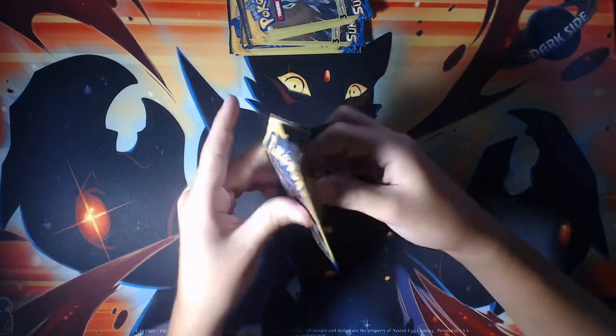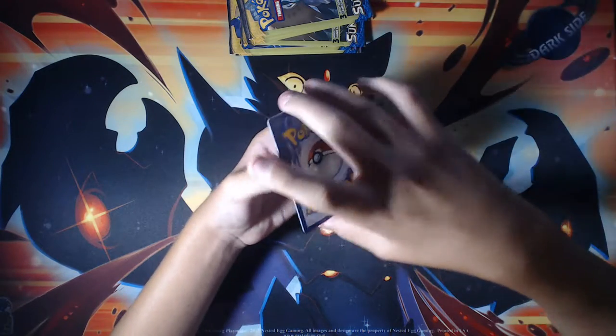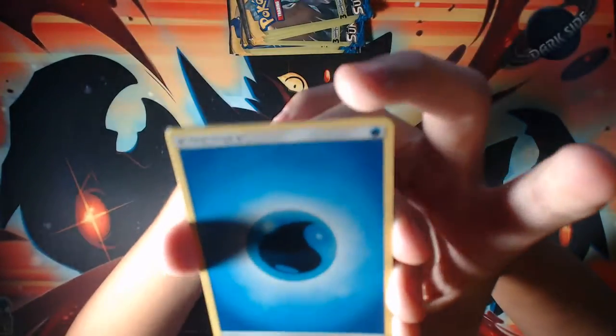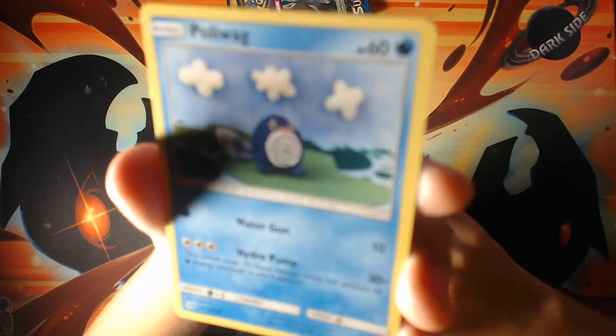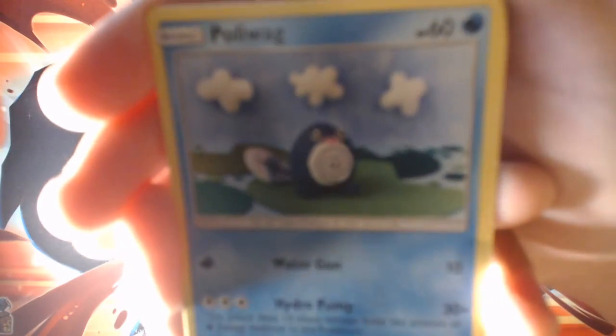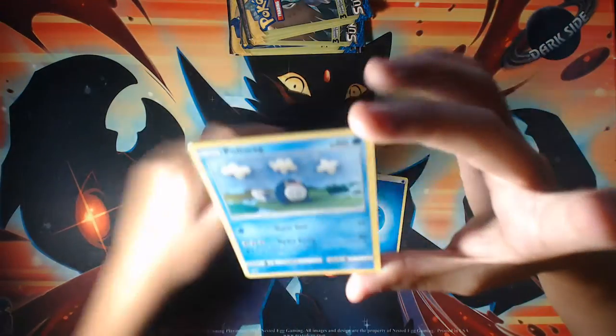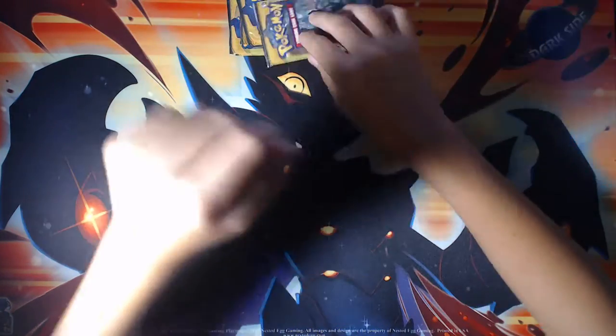Sadly no more ultra rares so far, but that's what I'm expecting now because we already pulled three so far. This is the second time I opened a pack and the energy was upside down. Here we have Water Energy, Poliwag, Poliwag, and a Charger Bug — which is actually an uncommon. Rip.